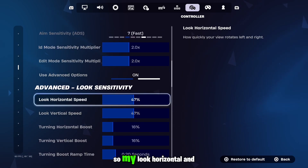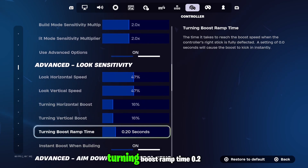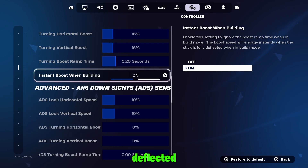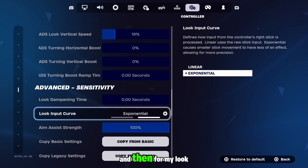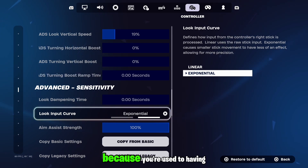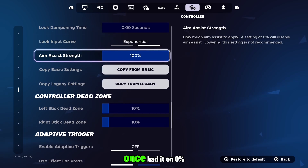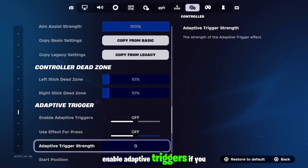I put on use advanced options. My look horizontal and look vertical are both 47%. My turning horizontal is 16. Turning boost ramp time 0.2. Instant boost when building really helps — you can engage instantly when the stick is fully deflected in build mode. Look speed 88 for 19%, then 0 0 0. Look dampening time 0. Look input curve is exponential, but if you're used to linear just keep it on linear. Aim assist strength is 100% — keep it on 100%, I once had it on 0% for like a year, stupidest thing I've ever done. Left stick and right stick dead zone at 10%. Don't enable adaptive triggers.